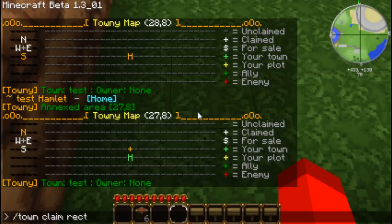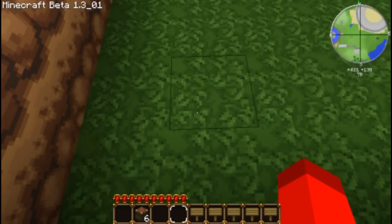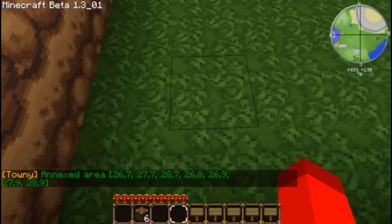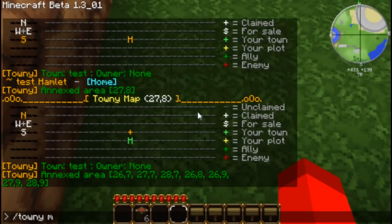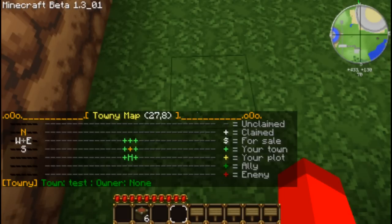Or — which is the simplest way — you just go slash town claim rect auto. It's claimed the maximum area that you can have with one member. And if you go slash townymap, there you go, see? It's claimed that area.